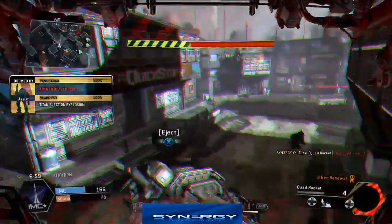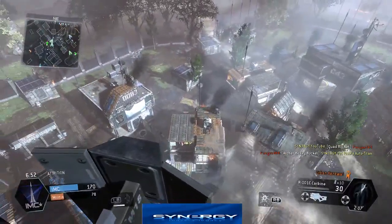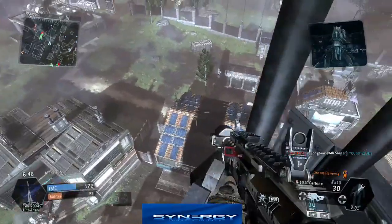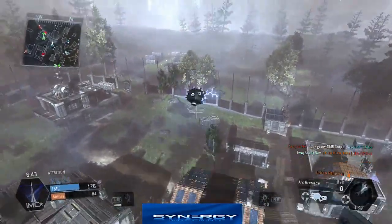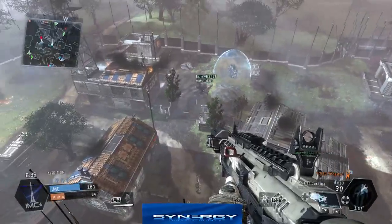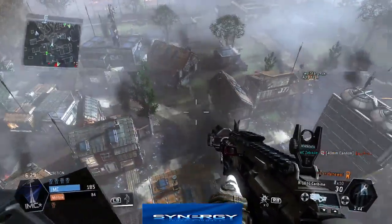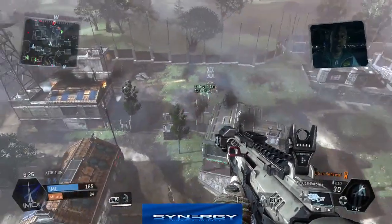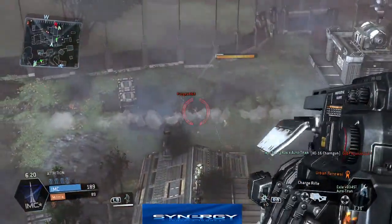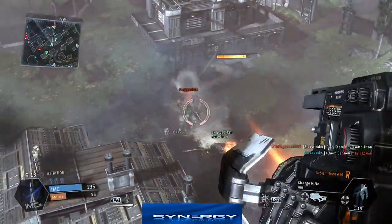We've actually lost our titan, and we pick up the kill just before we're forced to eject. We get up on top of here — the idea is because they have so many titans up, we're going to take them out as much as possible using the charge rifle. If a pilot gets eyes on us we'll move. It's a good position to eject to because we're directly on top of the tower. We're helping out the Exile beast titan, and while he's focusing on that we'll take full advantage — hit those red areas, nice little tactic for maximum critical damage.